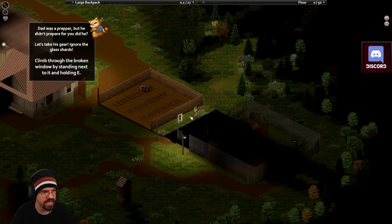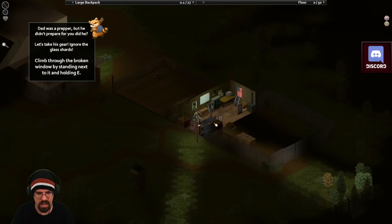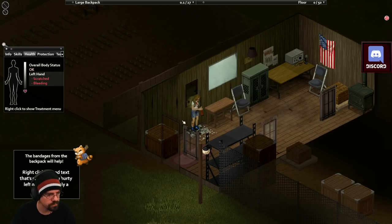That was a prepper, but he didn't prepare for you, did he? Let's take his gear - ignore the glass shards. Climb through the broken window by standing next to it and holding E. This seems like a terrible idea. Ow - oh no, your hands are bleeding. The broken glass in the window shredded them. Who saw that coming? Open the health panel by pressing H. Bandages from the backpack will help.